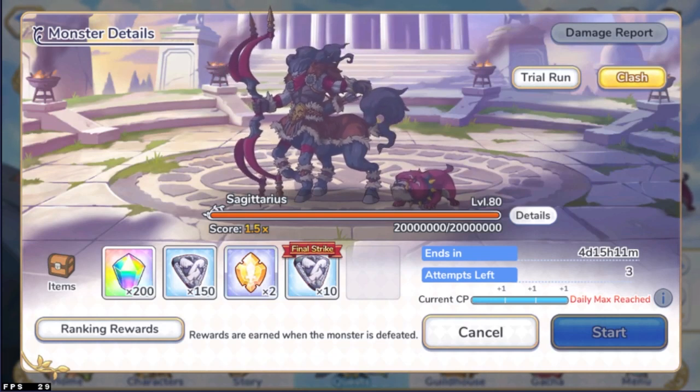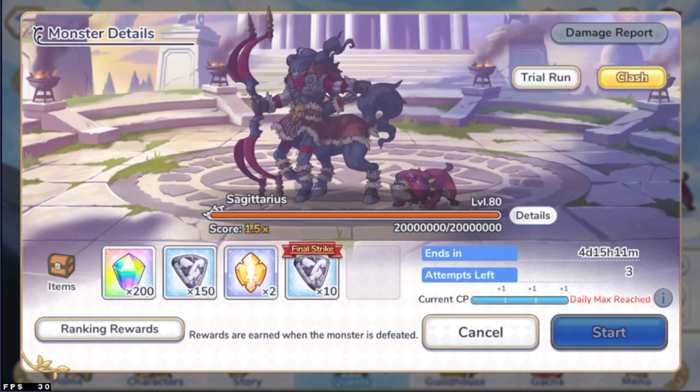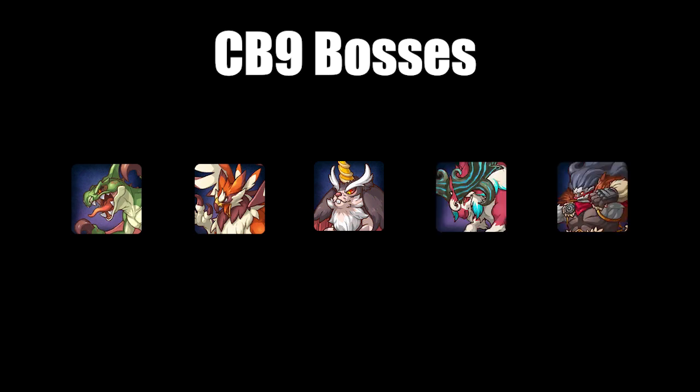Hi guys, my name is Kwong Soo and welcome to a Princess Connect Redive video. Today I'll be breaking down the 5 bosses for October's Clan Battle, Clan Battle 9. The bosses for this month are Wyvern, Wild Griffin, Mega Lapon, Spirit Horn, and Sagittarius.